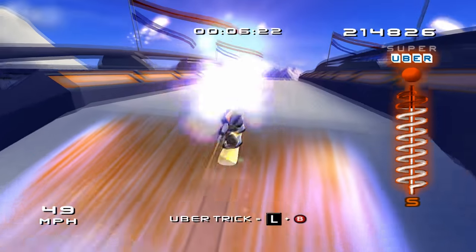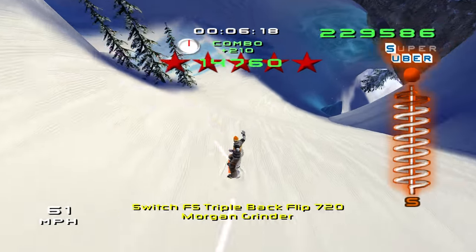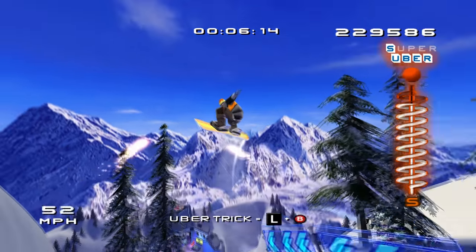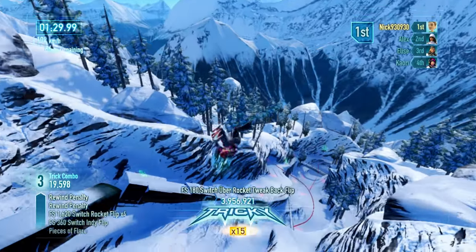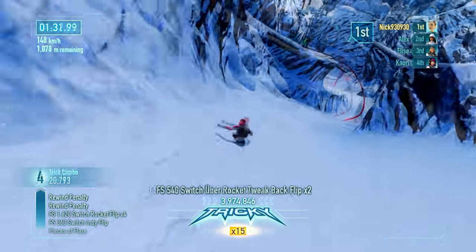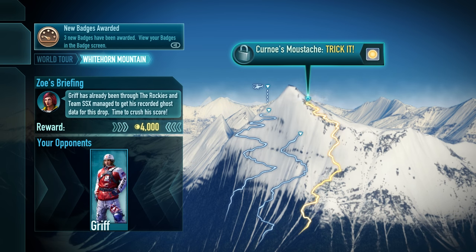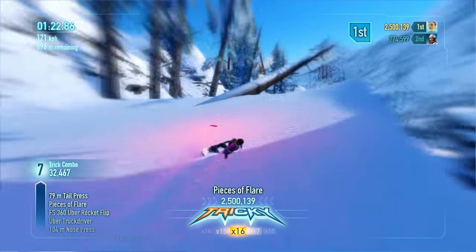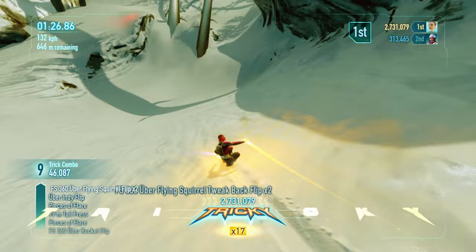Each slope was connected by intersections that allowed players to choose which slope to take, but was narrow enough that there was always a clear path to a big jump or rail. This allowed developers to cram the slopes with well-designed shortcuts and secret jumps that could give you a serious edge over your competition. The most recent SSX title did away with this open world design in favor of different peaks with distinct courses selected from a menu, which felt like a big step back — turning the game from an open world adventure into more of an arcade game.